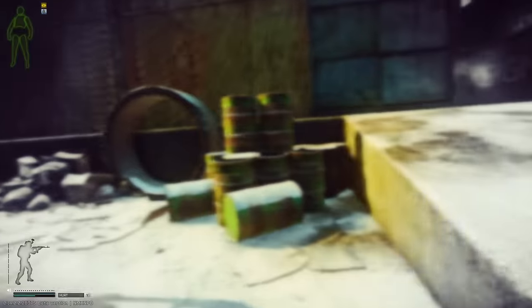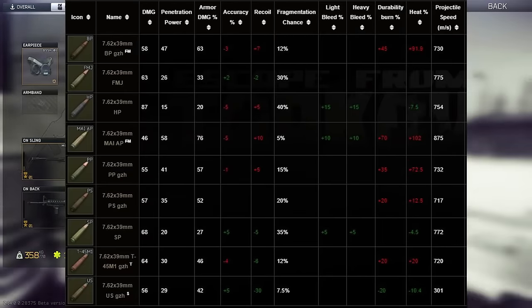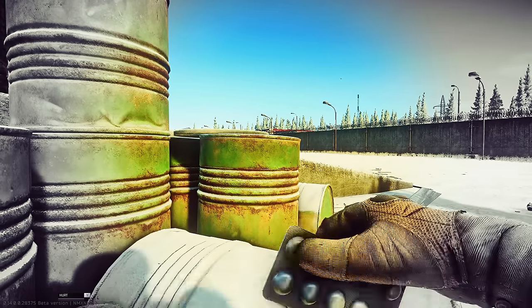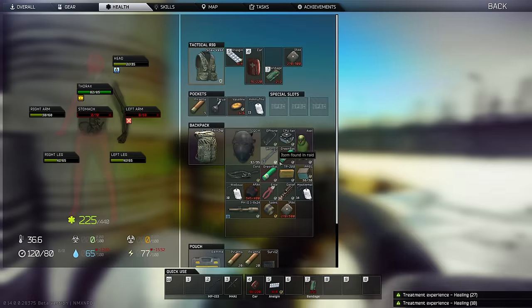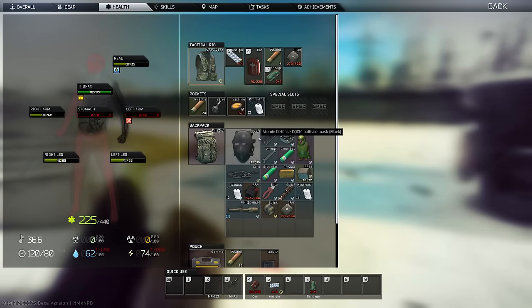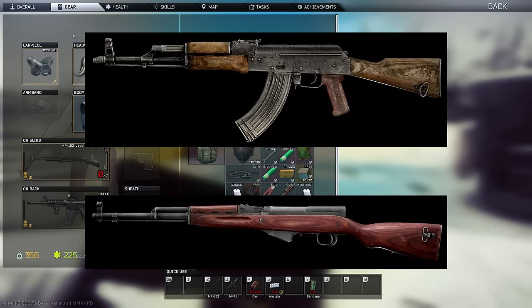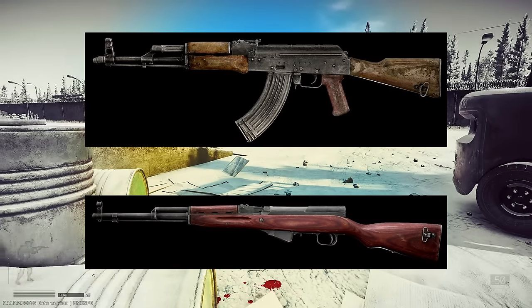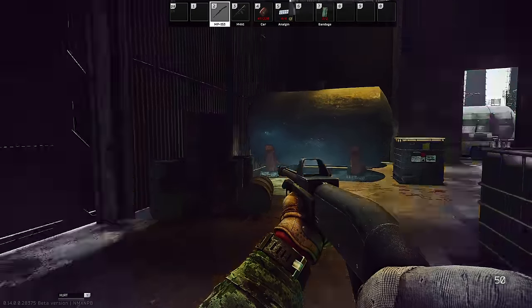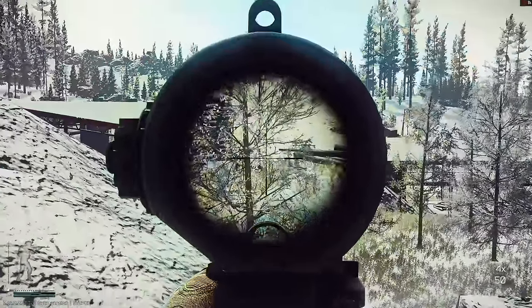Next we're going to talk about weapons and ammunition. I would strongly recommend getting on a weapon that uses 7.62x39. You can buy it on the flea market — at level 15, it's going for around 500 rubles a round right now, and it consistently goes through level 4 armor with very high penetration. Compare that to 5.56 green tip, which I'm killing rogues for on Lighthouse and selling for up to 2,000 rubles a round. The 7.62x39 is such a better value. I recommend the AKM, but the SKS, VPO-137, or even the new RPD could work. That caliber is your best bang for your buck until level 4 traders.